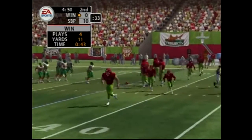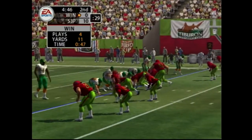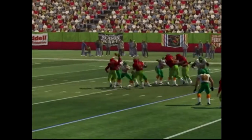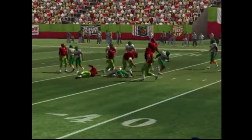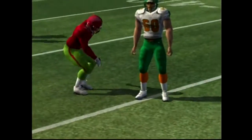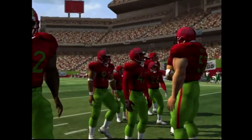It's 2nd down and a long way to go. Number 12 goes to work with an empty backfield, gets rid of it, he finds his man — number 82. Didn't have much room to do anything with that play. Yeah, they had the coverage and they made the sure play instead of trying something fancy, like going for the pick.